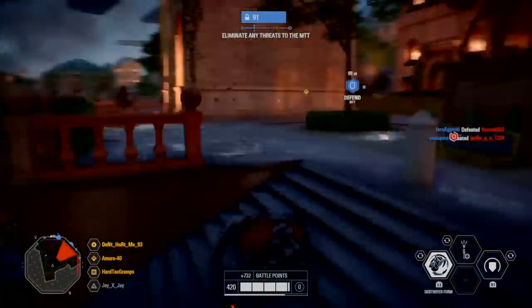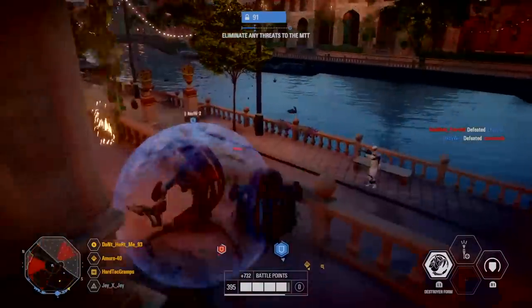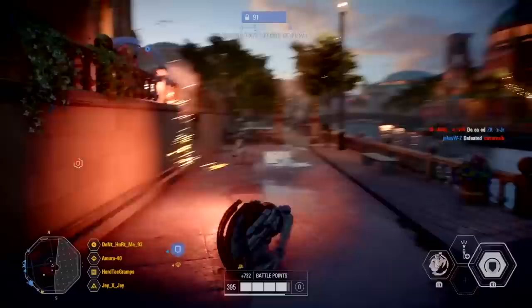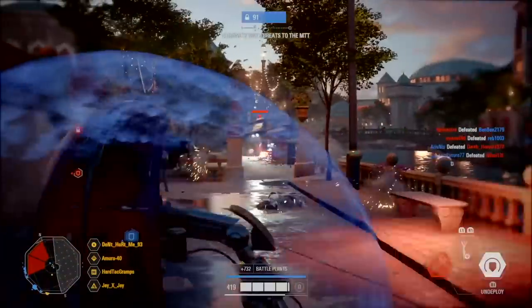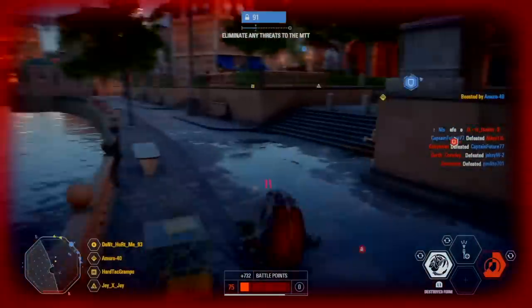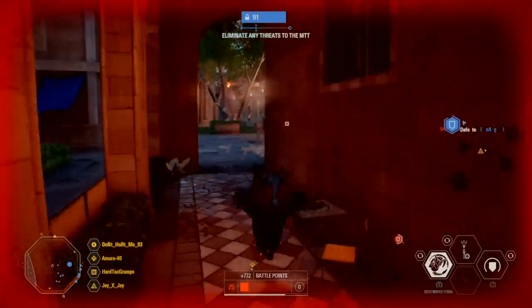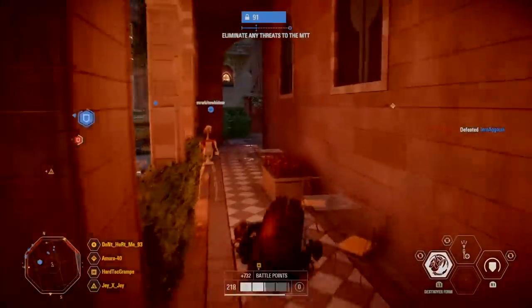Moving on to the next tip: since the Droidekas don't do that much damage at long range, you need to try and take enemies down at close range. That also leads up to the first tip — try and flank them from behind and shoot them down.